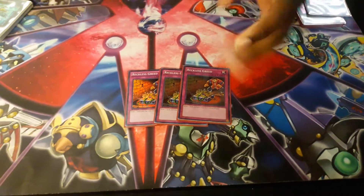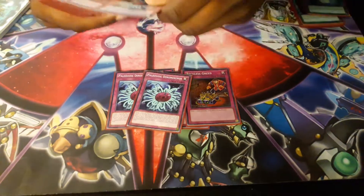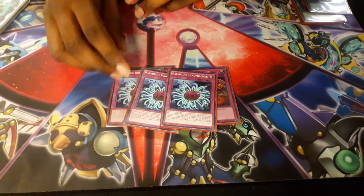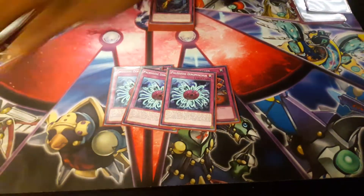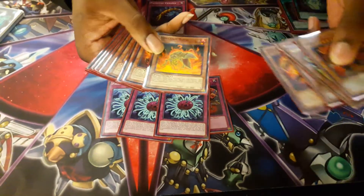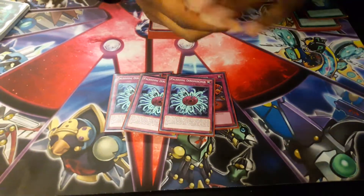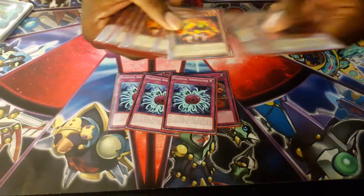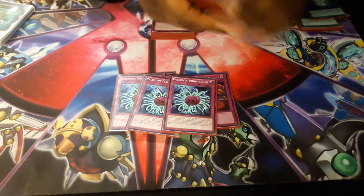To get into the Paleozoic lineup, I play three Dino Miscis. You flip it and you banish a card by discarding a card. So you discard cards like Volcanic Counter or Volcanic Shell — you basically plus because you're going to pay 500 and get another one to your hand next turn, or if your opponent attacks, they're taking that damage.